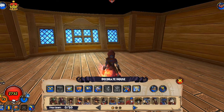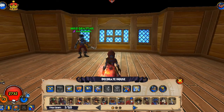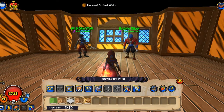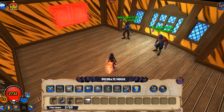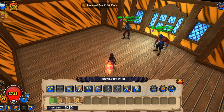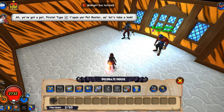Click on the unit you want and check! You've got a pet, pirate! Type I to open your pet roster and let's take a look!